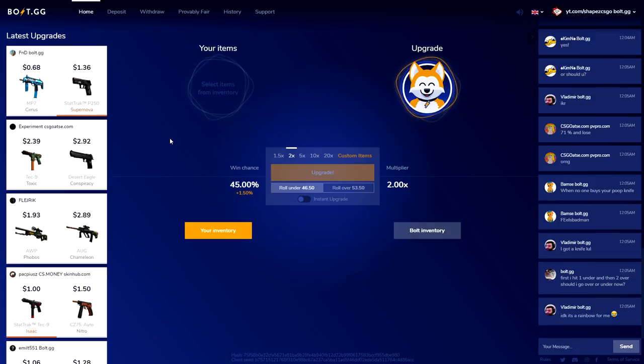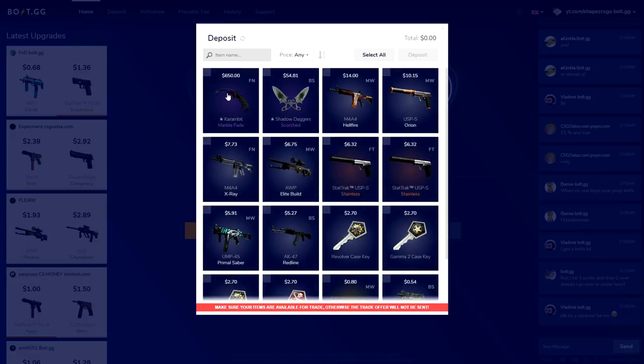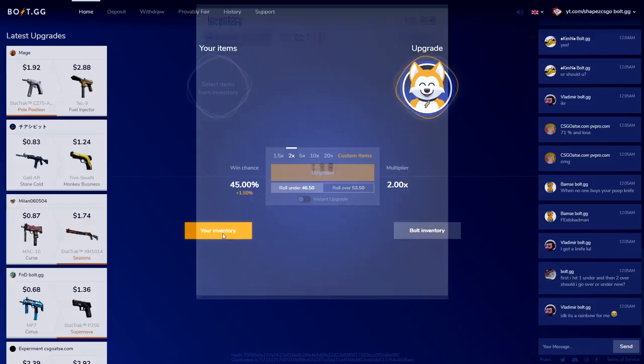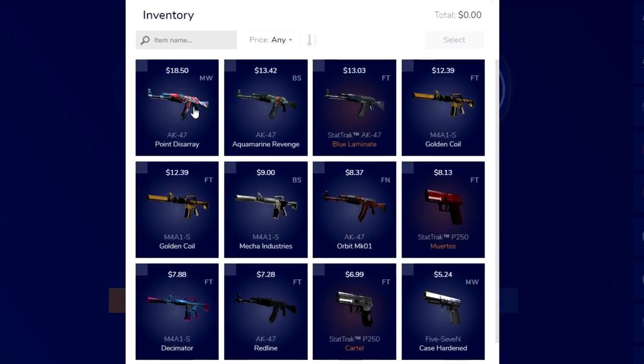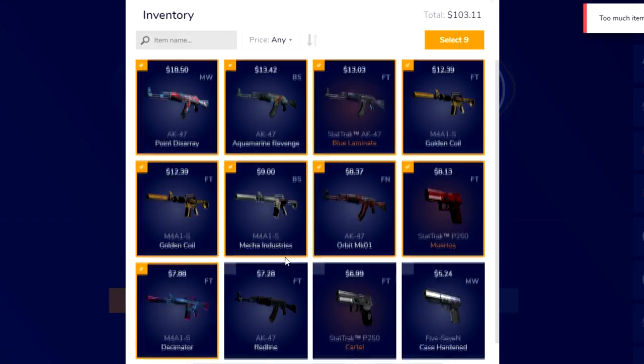If you want to play on Bolt.gg, just click on the Deposit tab and click on your skins. For example, my Kremlin Malfate goes for $650 on the site — just click Deposit and you'll have it in your on-site inventory. As you can see boys, we got some skins to play with, that's like $150 in total.